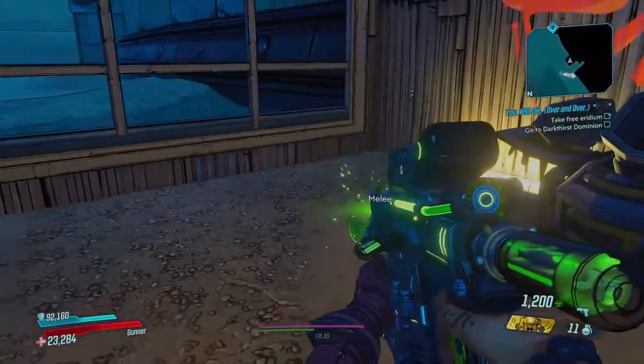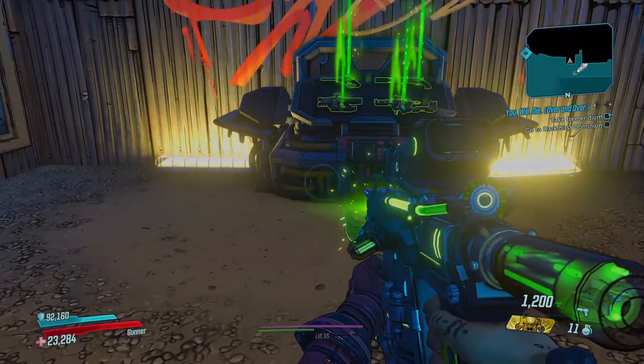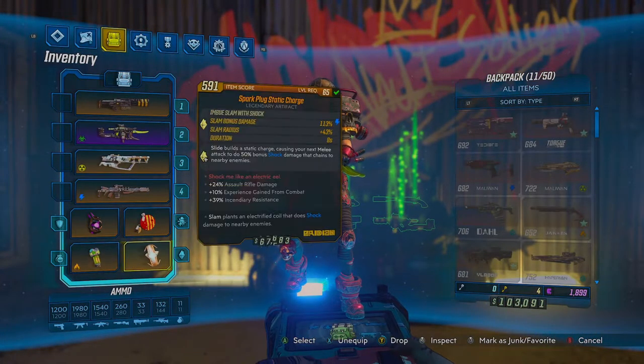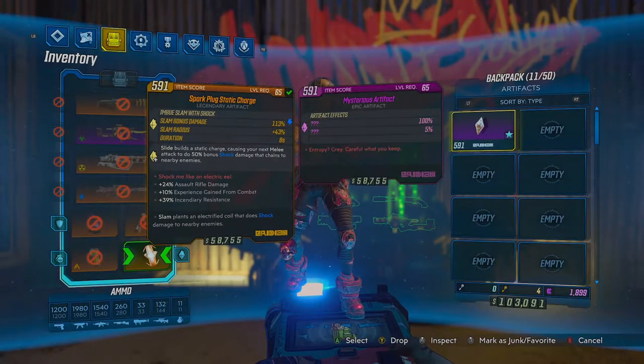Sometimes you can get zero, sometimes you can get three piles of invisible Iridium. If you have completed Ava's mysterious lair quests from the Director's Cut, you get a mysterious artifact, and if you equip it you can see the invisible Iridium piles and it gives you a 5% chance of getting double Iridium.